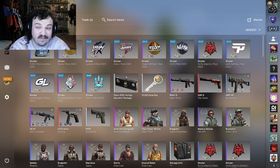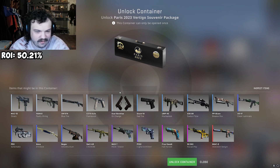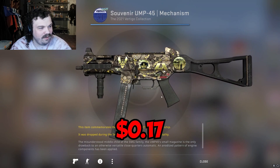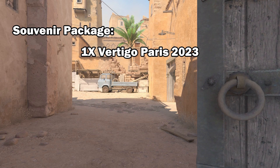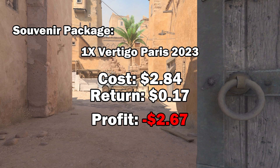Let's see if our luck will improve with a souvenir package. I doubt it. Hopefully I don't need to tell you guys that opening these is insanely stupid — it is the most assured way to get rid of all your money. Imminent danger incoming. We got a light blue; it actually looks pretty good. It's field tested but the gold matches. That package cost us $2.84. We had a return of $0.17 for a profit of negative $2.67. Do not open these if you are trying to make your money back — only open these if you just want a cool relic of the major.